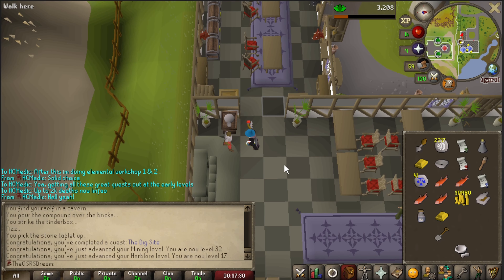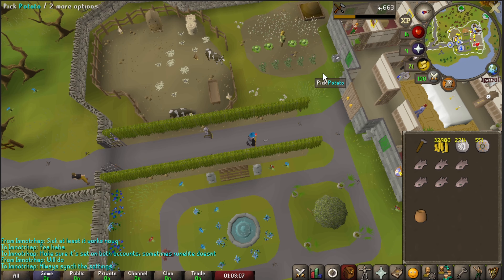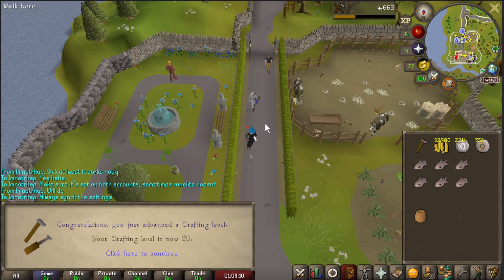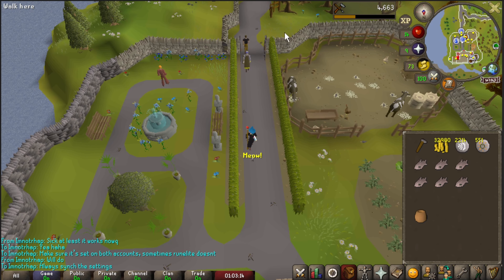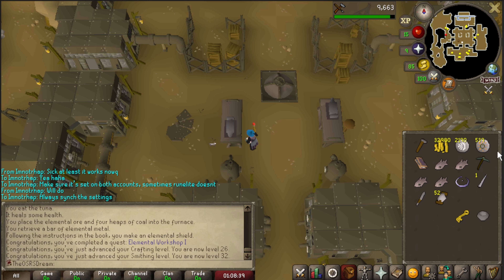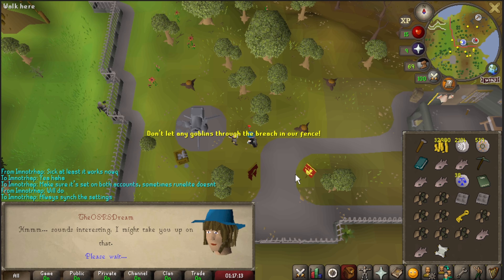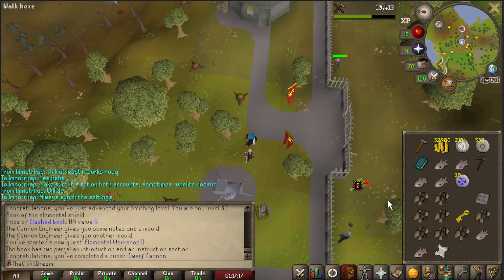Here we are completing the Murder Mystery quest — I needed a few more crafting levels for Elemental Workshop, and we also got 2,000 gold. Elemental Workshop Part One complete: we have the elemental shield, up to 26 crafting and 32 smithing. Now we have the requirements for Part Two. The Dwarf Cannon quest gives 750 crafting XP — always love free crafting experience — and now we can craft emerald rings.